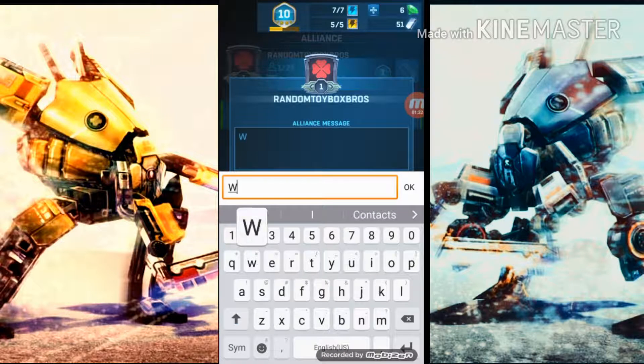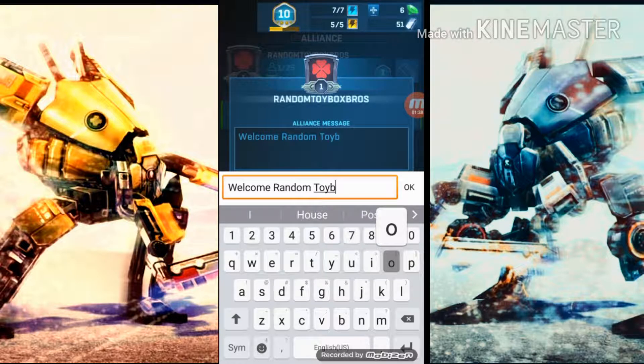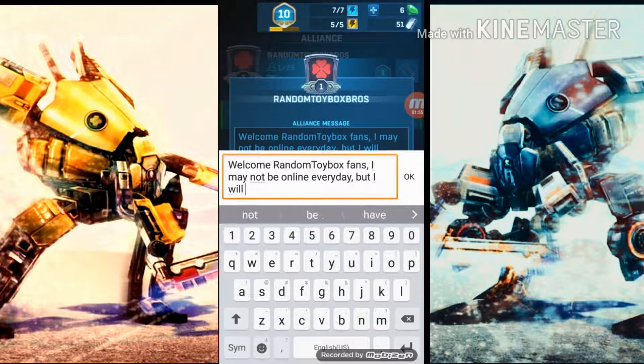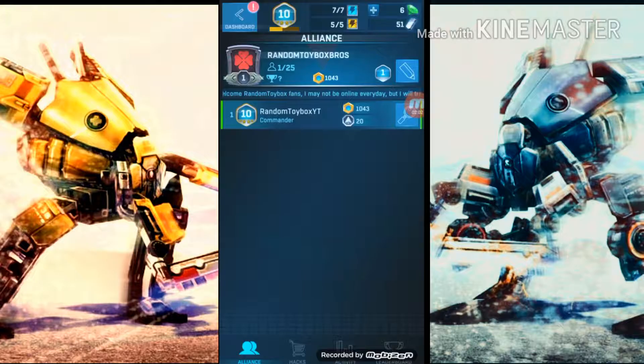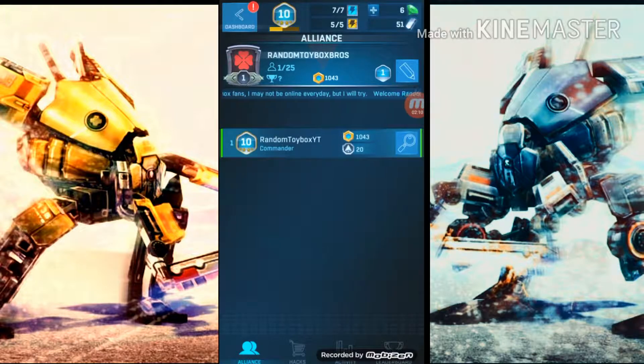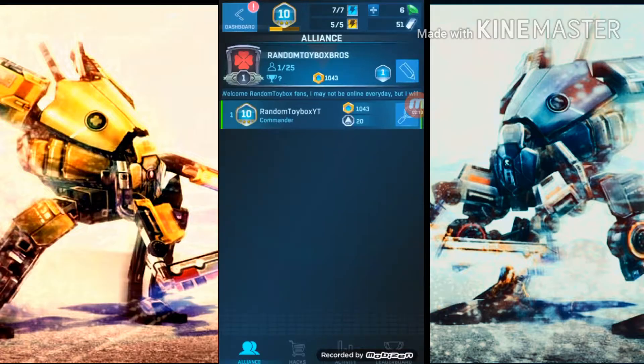Setting the alliance message: 'Welcome, Random Toy Box fans. I may not be online every day but I will try.' Alright, saving that. Looks like we can't change the emblem. Oh wait — there's an alliance hack store!